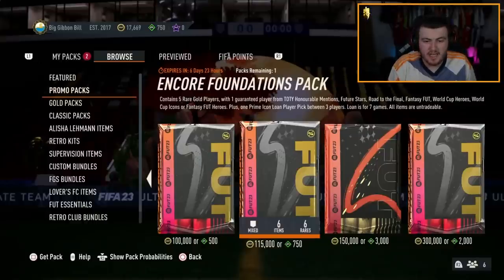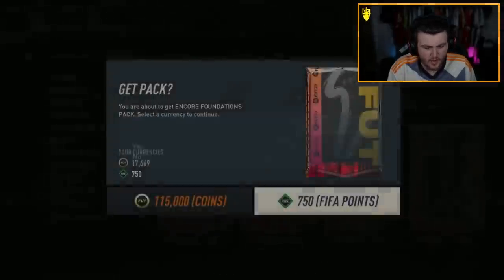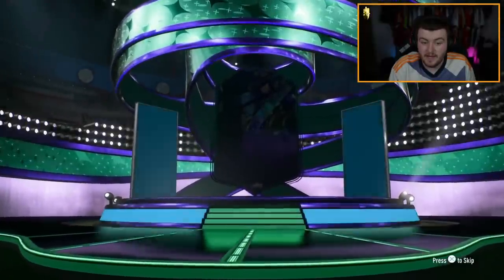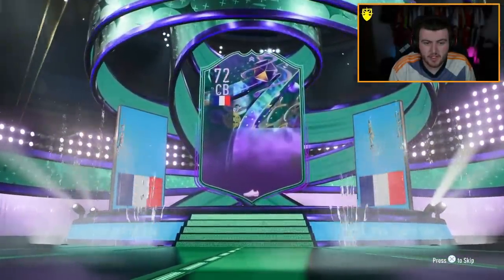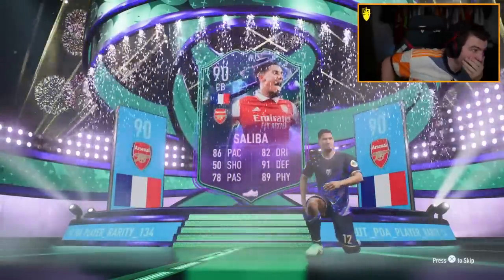The Encore Foundations pack contains one player from Honorable Mentions, Future Stars, Road to the Final or Fantasy, World Cup Heroes or Fantasy Heroes, and I think World Cup Icons. It's going to be a Foot Fantasy — French center back. Oh my word — the screen went off, it does this every time I switch back from Xbox.